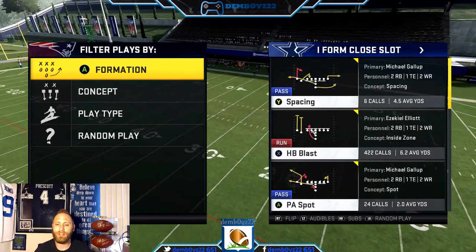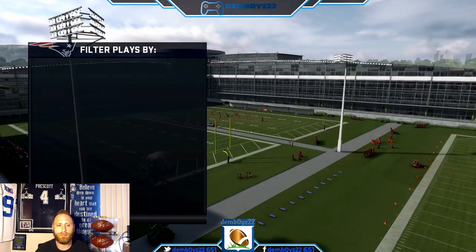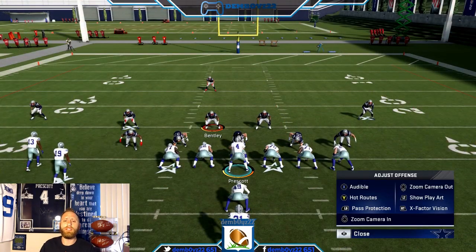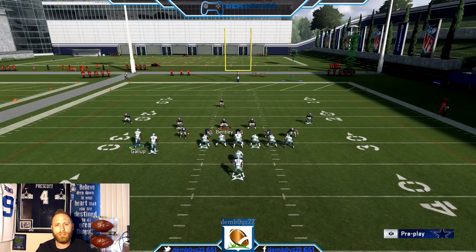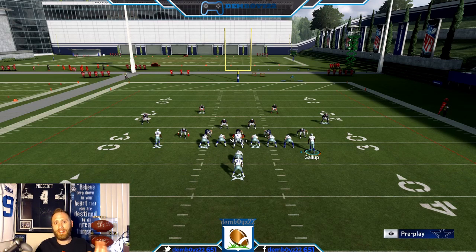First we're going to talk about some new motions within that formation. HB Blast — it doesn't really matter what they're playing. This is the type of motion I like to use if the user is doing a really good job keying in and flying around. We're going to move Gallop across — you do want to let him set, you don't want to motion snap it or it won't work right. Just watch the user and watch how the blocking sets up.